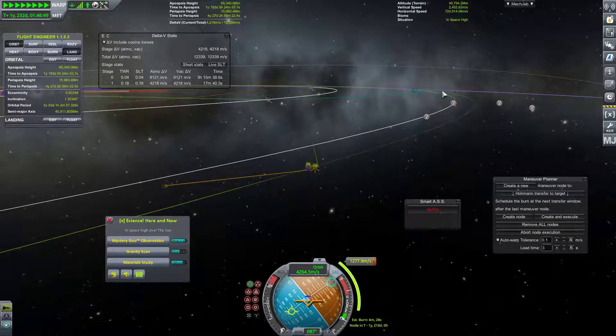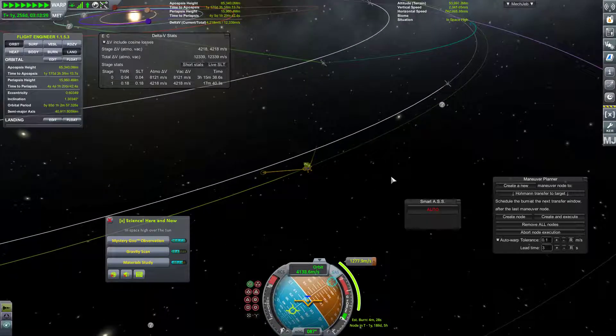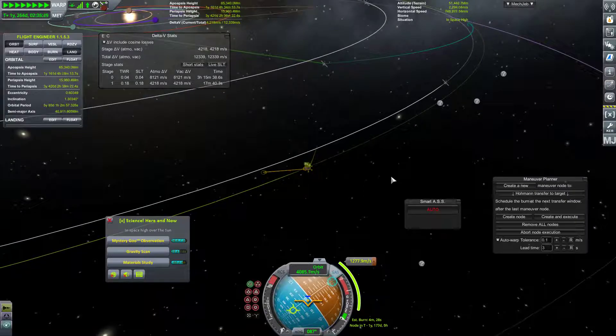Then I'll decide if I want to try to toss a refrigeration module at that station or not. I think that's a pretty decent plan. I'm going to go ahead and put a cut in here, and next episode that's exactly what we're going to do. See you all then.